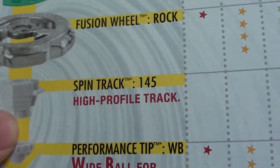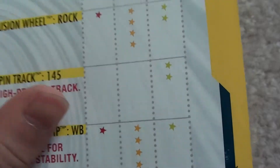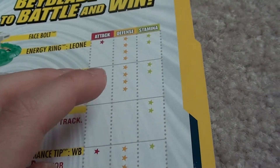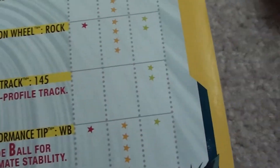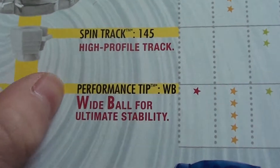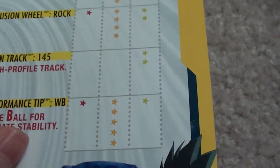You get a spin track of 145. For some reason, I think this one should have come with more defense on there. I don't know why they didn't put it there — they should have put more stamina. Anyway, the performance tip is Wide Ball, which is really good for defense type beys.